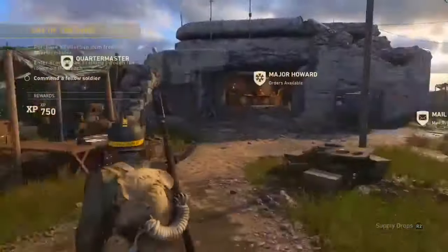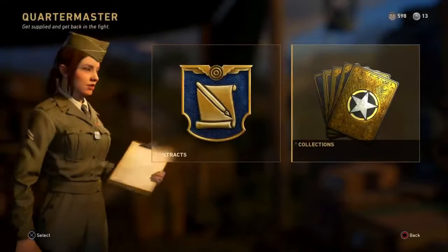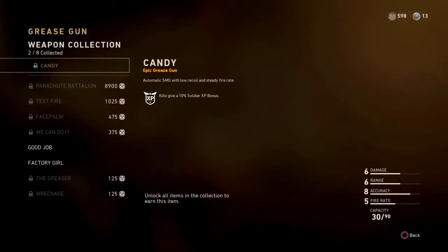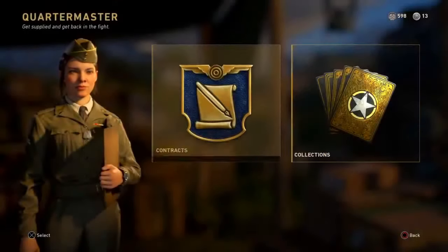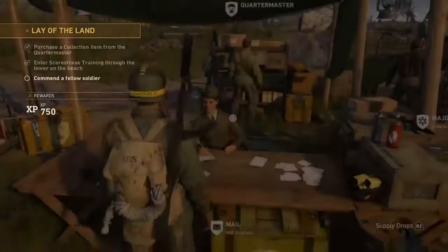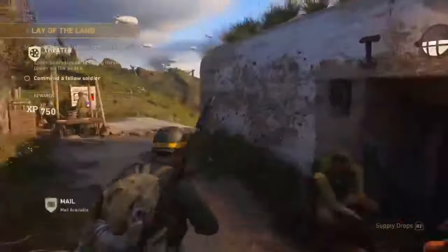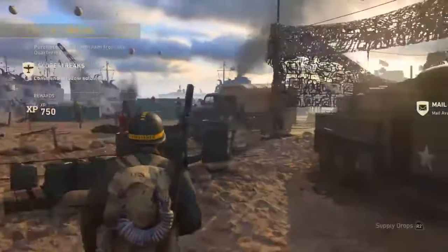That's basically the basics of the game and where you find your matches. There's the quartermaster, where you can buy like collections — you might know this from Modern Warfare Remastered. There's also contracts you can do, which give you a set time to get like 130 kills in any mode in 40 minutes, and you get a rare supply drop and XP. There are also daily challenges. There's way more stuff to the headquarters than you probably thought. I feel like they're going to add more stuff over time.